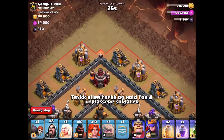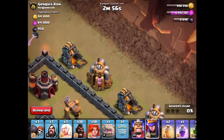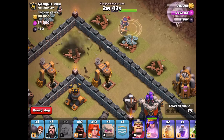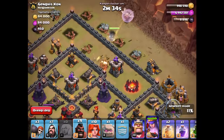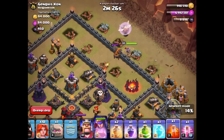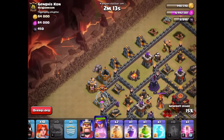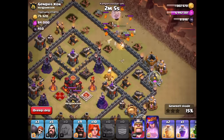So remember: wizard at the start, then the Queen and the healers. Wizard goes down now — dropping the Queen adjacent to the air defense, placing the healers. I'm trying to drop them on the good side of the air defense so they don't cut across it. While that's happening, dropping a single hog over here to pull the CC. It's moving back towards my Queen — hopefully she gets out of cannon range. Dropping a poison down now to slow that loon.